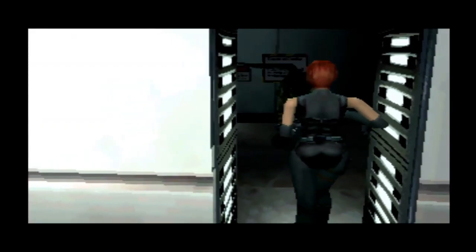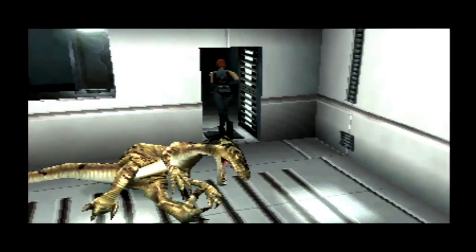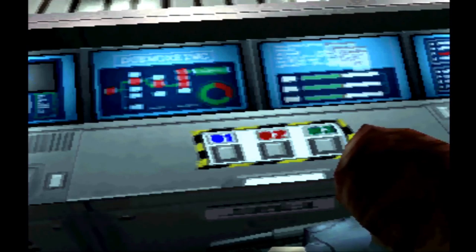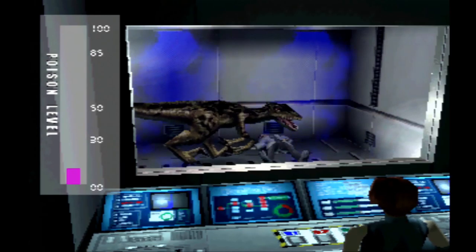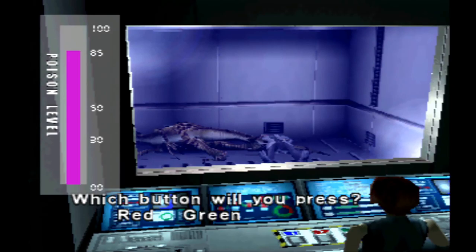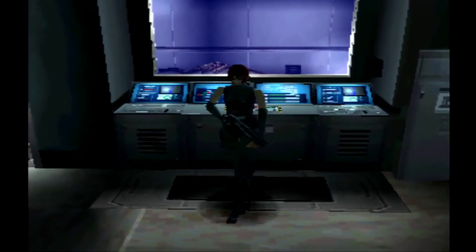And of course there's another one of these dinosaurs. We could just kill him in here with our gun or trap him and poison him. The blue gas is poisonous. That takes care of that — the dinosaur died from the poison gas. That's pretty immature commentary so let's just keep moving.